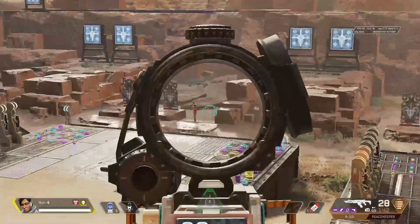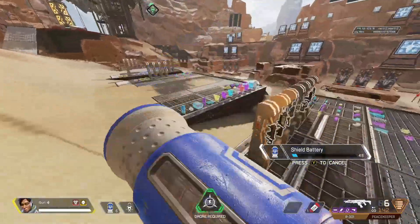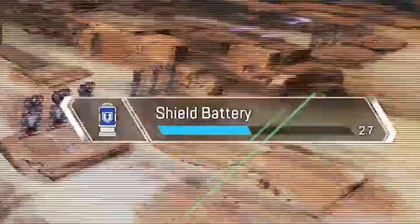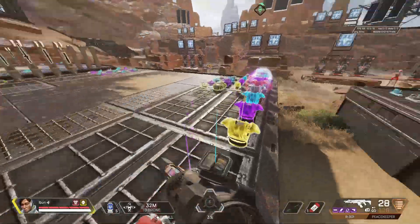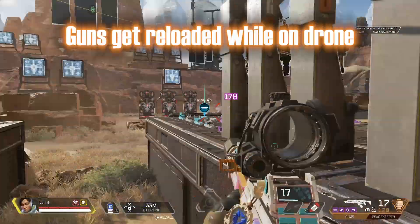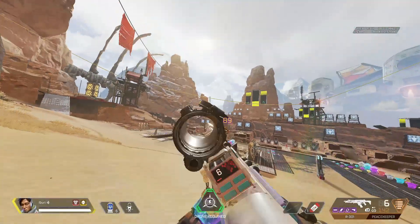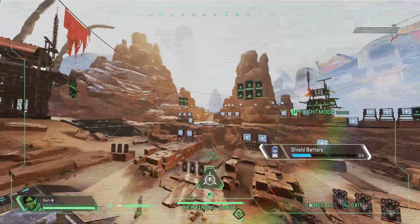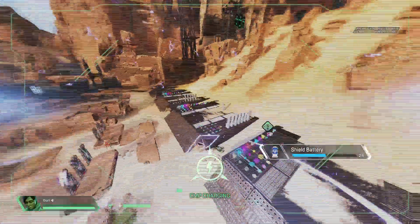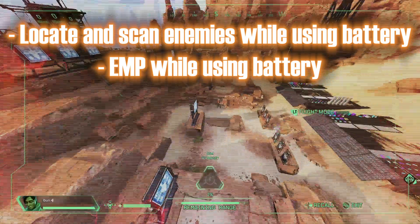Here's a useful trick: you can pop a battery, EMP, and have your gun reload all at the same time while on Crypto's drone. When you enter drone mode, it will automatically reload your gun. To pop a battery while on your drone, hold down your tactical button to throw the drone up and then immediately start popping a battery before you enter drone mode. This is extremely clutch — it lets you reposition your drone, apply a battery, and even EMP enemies all at once.